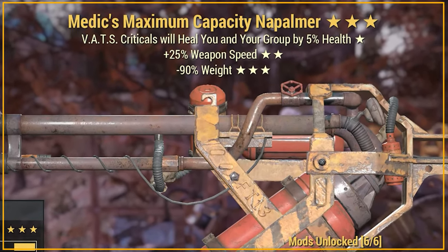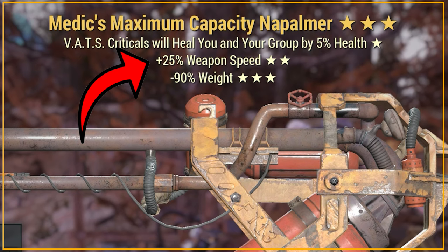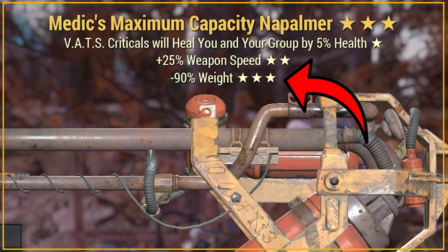The best 2nd star rolls for the Flamer are probably faster fire rate and aiming damage, and for the 3rd star I'd look for weight reduction, as this is a heavy bit of kit to be lugging around.